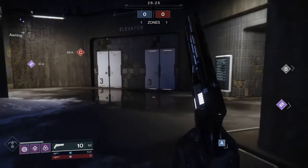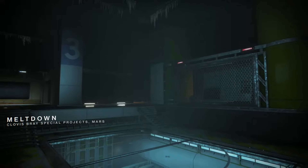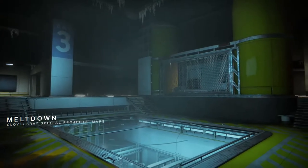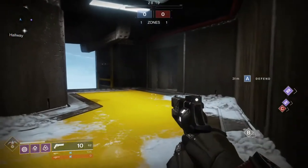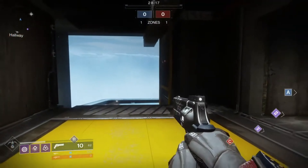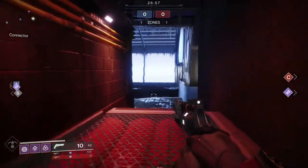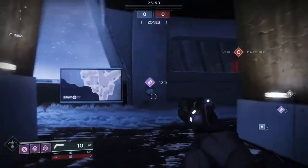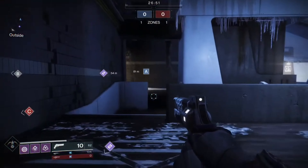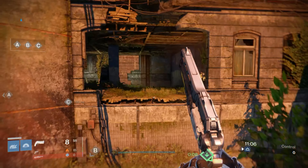Meltdown is a Warmind-style bunker located on Mars. It could feel chaotic at times, but with its design players had the choice of engagements inside the bunker or testing their skills on the long sight lines. This map was great for any game mode and easily sits in the A tier category.